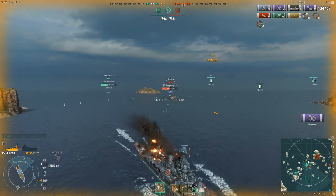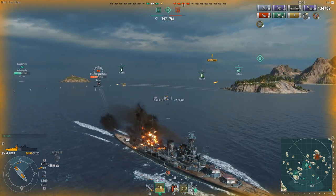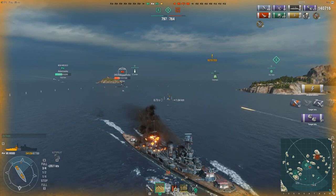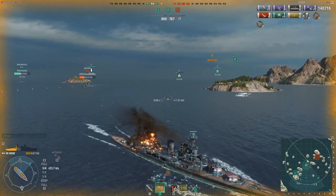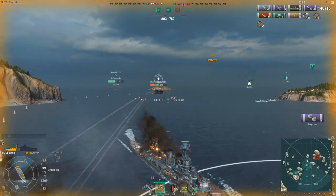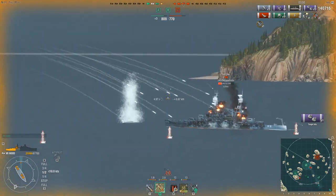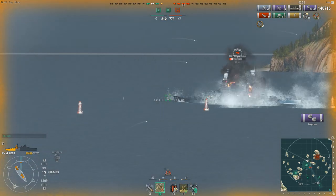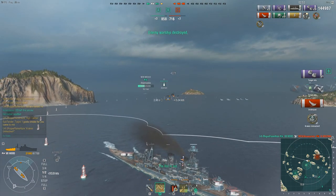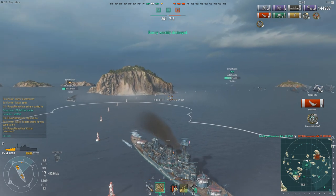Now I have to deal with his rear armor, unless he decides to turn broadside. He goes broadside — I'll take that, dealing 6,000 damage to the side of him. If he's just going to sit broadside to me, I'll gladly take the free damage. Subtender did pop smoke for me, but it looks like the Arizona decided to focus him, slamming a bunch of shells into him — and I think revenge is needed for that. 4,000 damage, taking out the Arizona and giving me the Kraken, quickly turning this game around by taking out those enemy battleships.